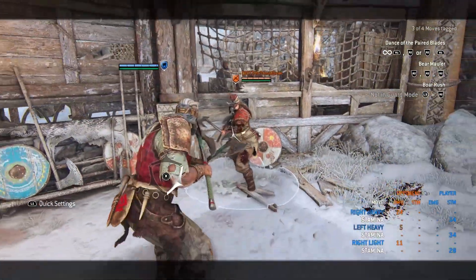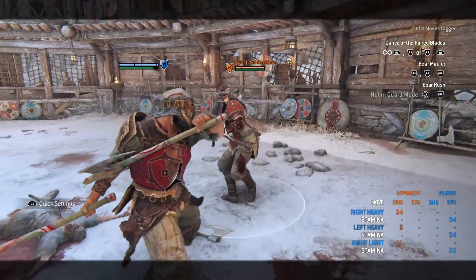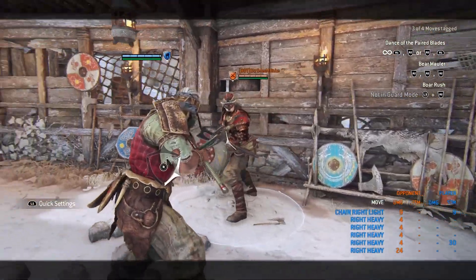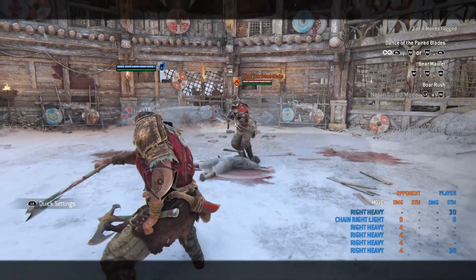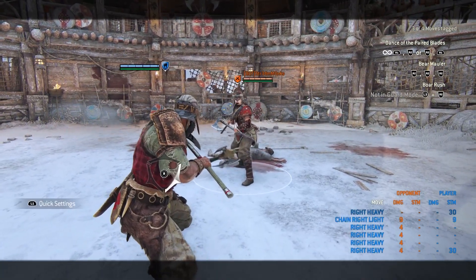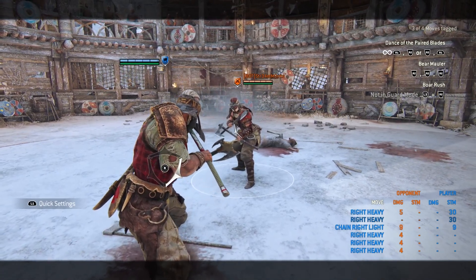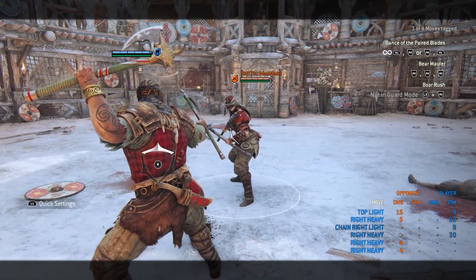Remember that after any feint, any attack that immediately comes out has a hyper armor property on it. Another thing: after the zone attack you can chain it into a light that also has hyper armor. And while you're walking back, if you press zone you'll do a zone attack backward that has hyper armor too — the first attack going forward, then others going back. This is very useful in Dominion because the trajectory hits around you.